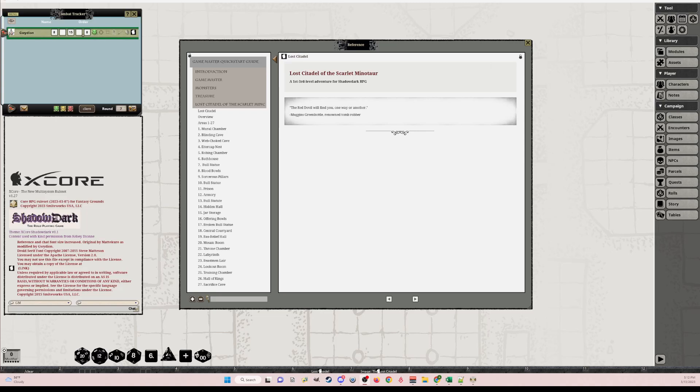Hello everyone, this is Gwydian and today I'm going to show you the adventure that I've converted for Shadow Dark — it's in the Quick Start rule guide and it's called Lost Citadel of the Scarlet Minotaur. I'm going to try not to go through the whole thing because this could take a very long time. There are spoilers, so please do not watch further if you're going to be a player in one of these games.